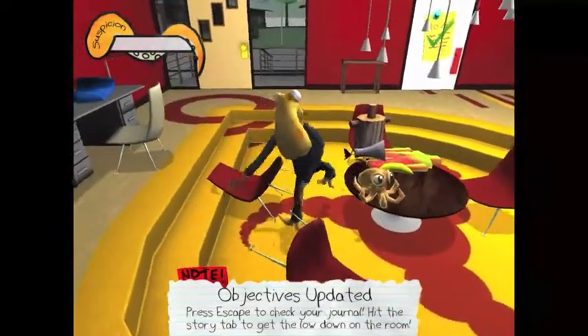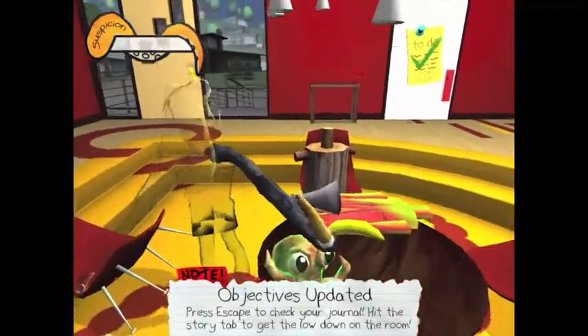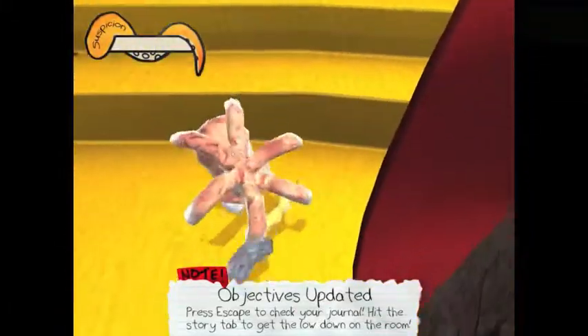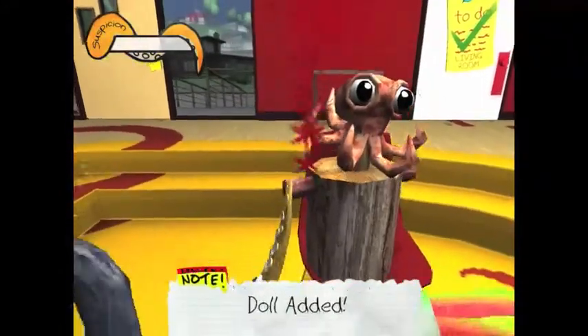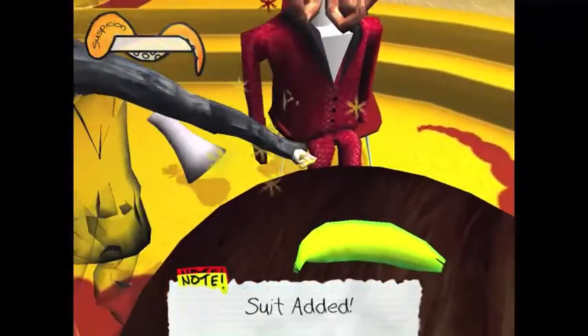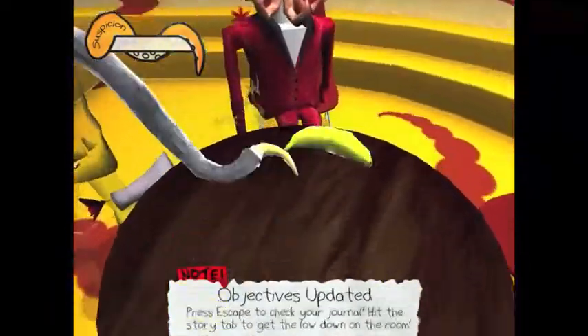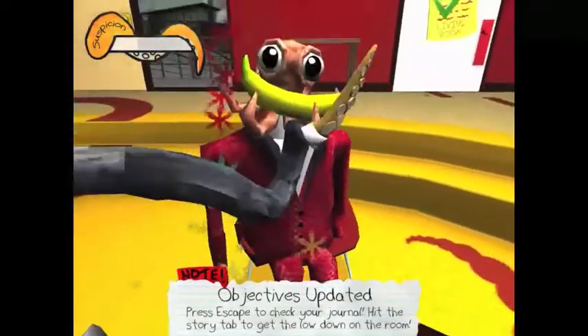We're going to kick over the chair. We are going to skillfully grab the octo head and put it on. There we go. Is it bleeding? Oh, he just kind of flipped it onto him. This is a banana, which we'll use for my stash.